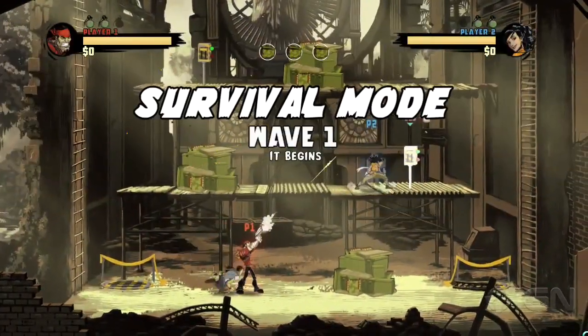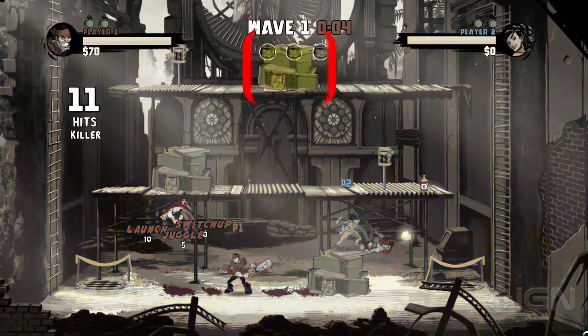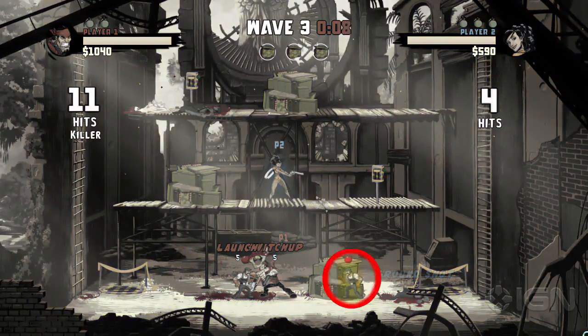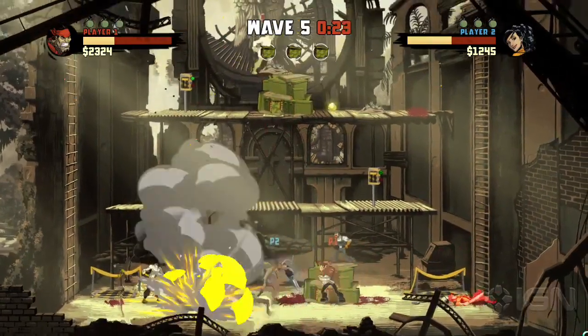Alright Rebels, welcome to Survival Mode. Your primary objective is to defend the supply station from the bombers. These are the little guys in overalls. If they plant a bomb, you have a few seconds to disarm it and protect the supplies.